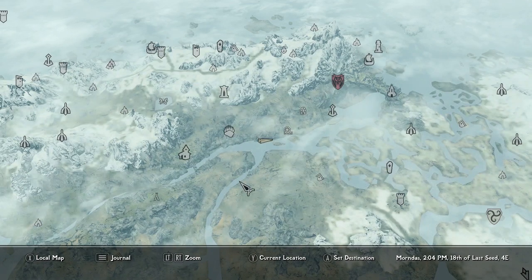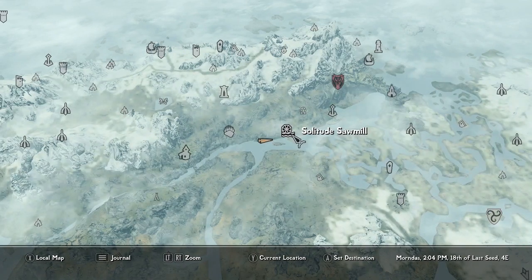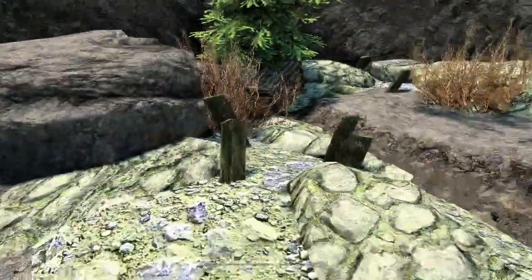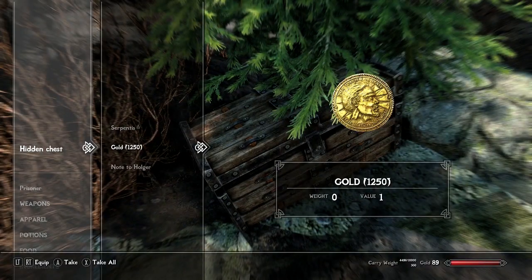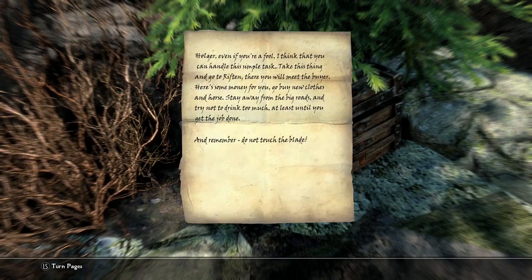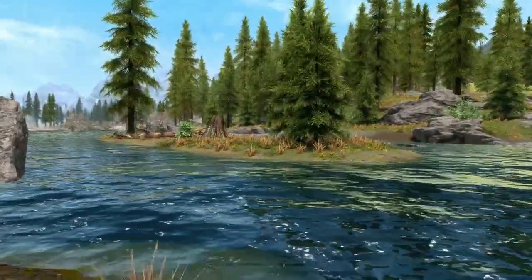The mod description shows you where to go, but here's the exact location: go west of the Solitude Sawmill while hugging the rock wall in the river. Once you come this far, you'll find three little logs sticking up out of the ground and a hidden chest with three items — Serpentis, 1250 gold, and a note to a person named Holger, which is a little bit of lore behind the sword.